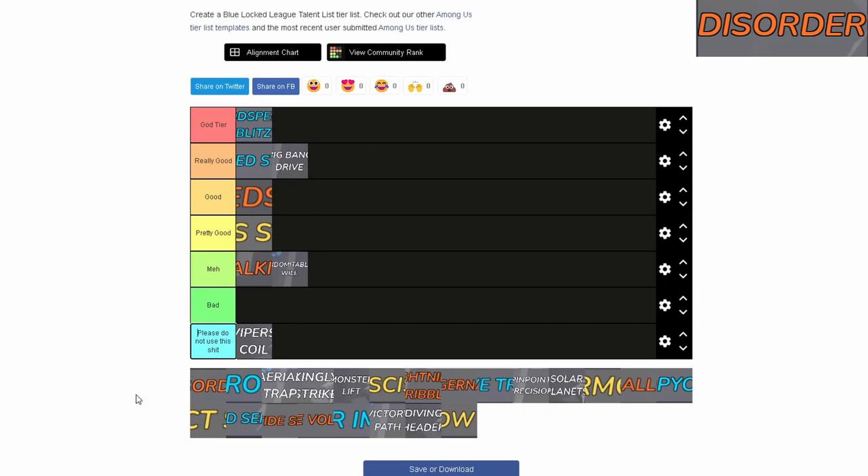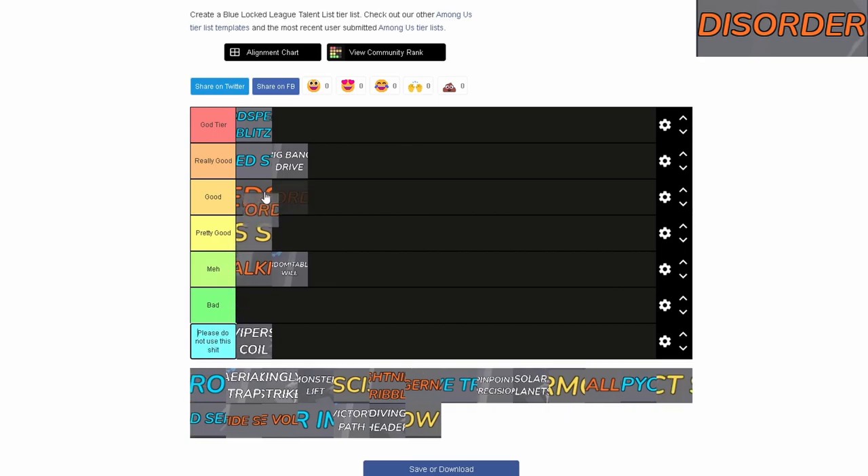I'm pretty sure this is Disorder. Disorder is insanely good — if you have Disorder, everyone in the server is going to hate you except your teammates. The people you use it on can't do a single thing except get close to someone and pass or dribble out. I haven't seen any workarounds yet. It's just a God Tier defensive move — if you're a defender I would highly recommend getting Disorder.